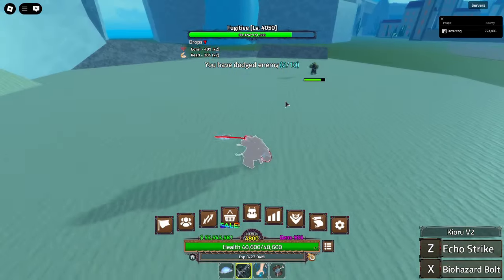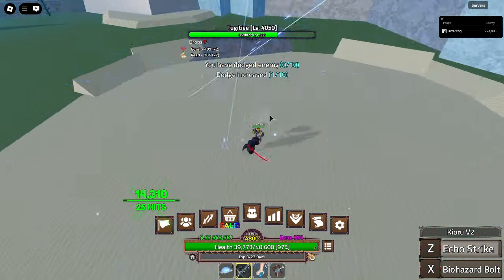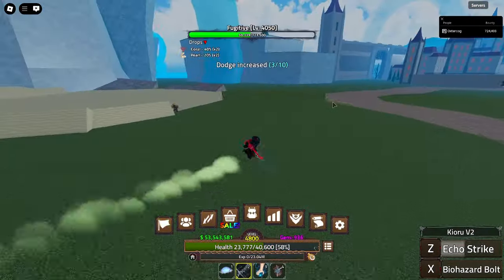But we have the actual moves now. Echo Strike is more of an AoE attack. It deals decent damage and hits a lot of times, and it definitely drains a lot of dodges from the opponent.